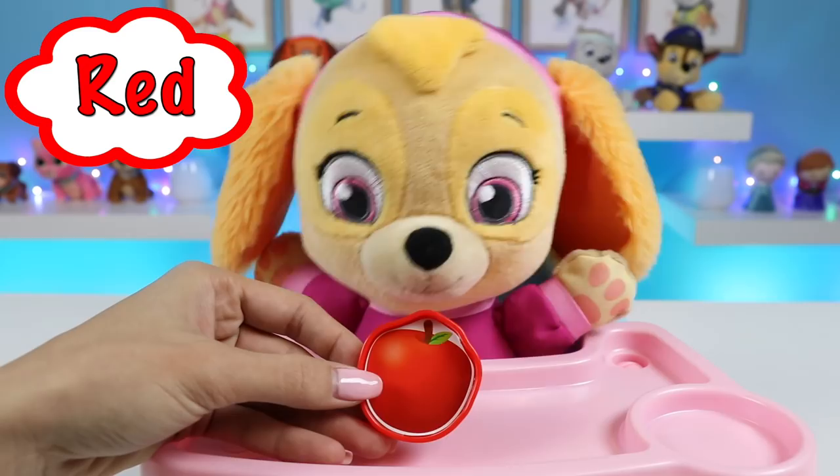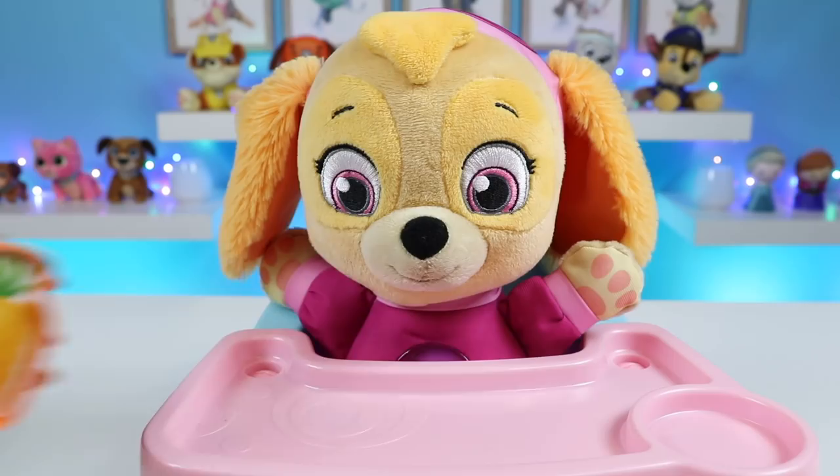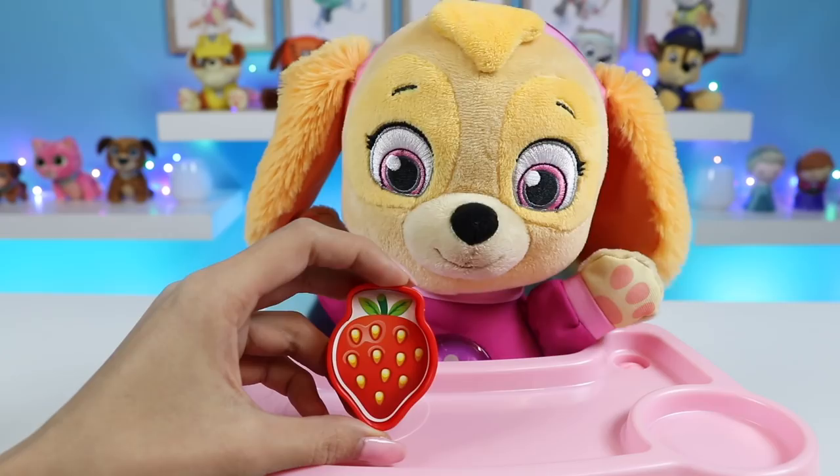What about this one? That one is green. Yep, that's a green pear. Do you know what color this is? Bunnies like that one. It's orange. Great job, that's an orange carrot. What about this one? That one's yellow. Rubble's favorite. Yes, that's a yellow banana. What color is this one? Yummy. That's a red strawberry. Yep, that's a red strawberry.